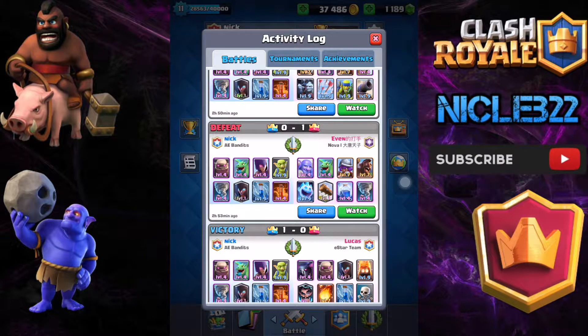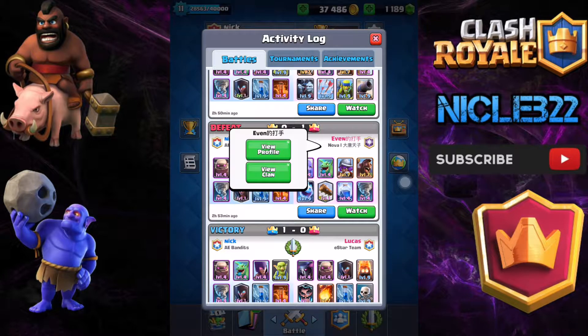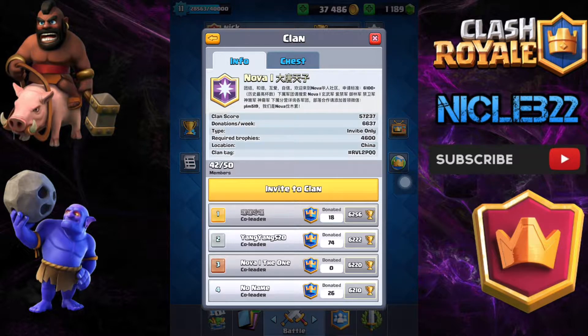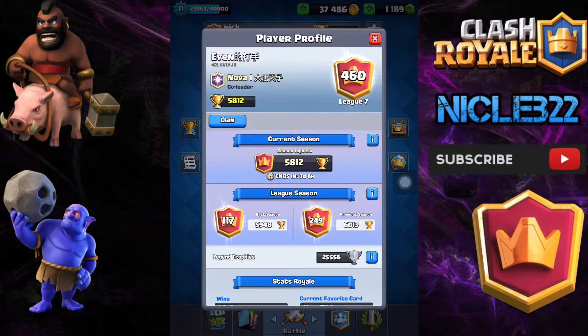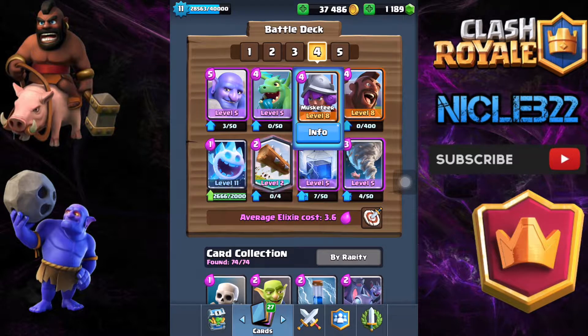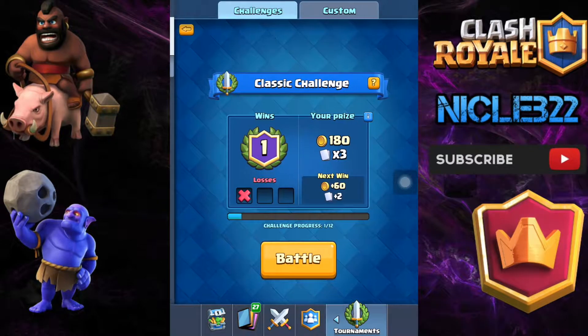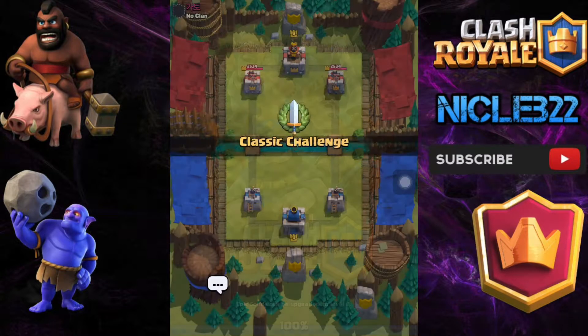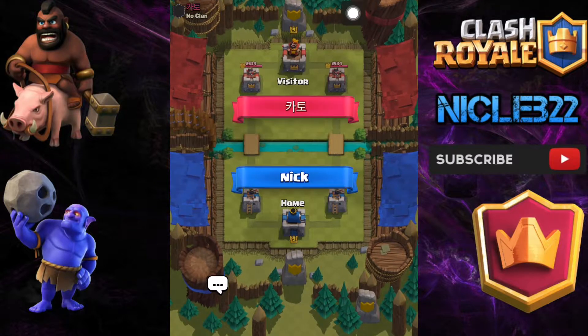Hey guys, it's Nick here and today we're going to be playing Clash Royale. We're going to be playing this deck that I saw in my classic challenge that this guy was playing — he's very good, he's 460th in the world and number one in his clan. Actually, nevermind on that, but he's still very good. It's a hog rider deck with a good bit of splash from the tornadoes. We're going to be playing it in this classic challenge to show you guys how the deck works.